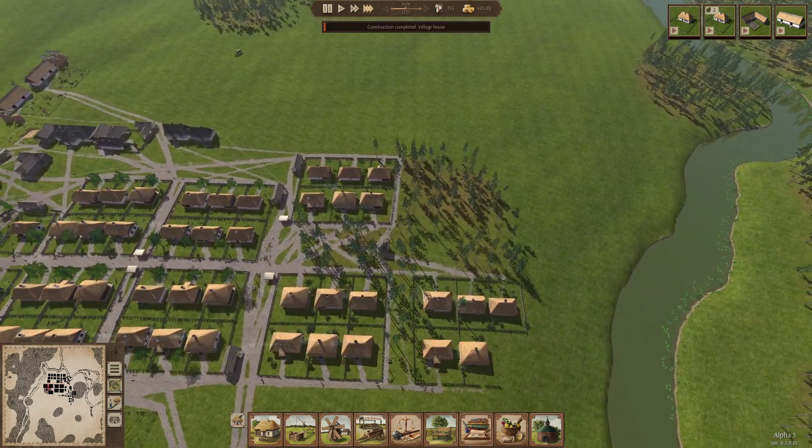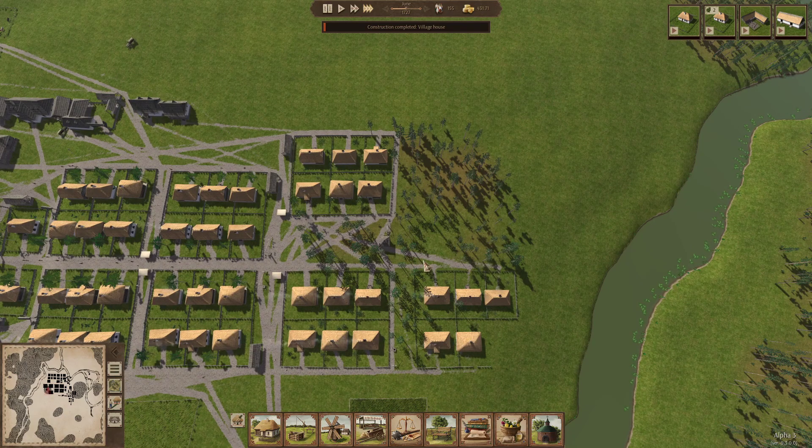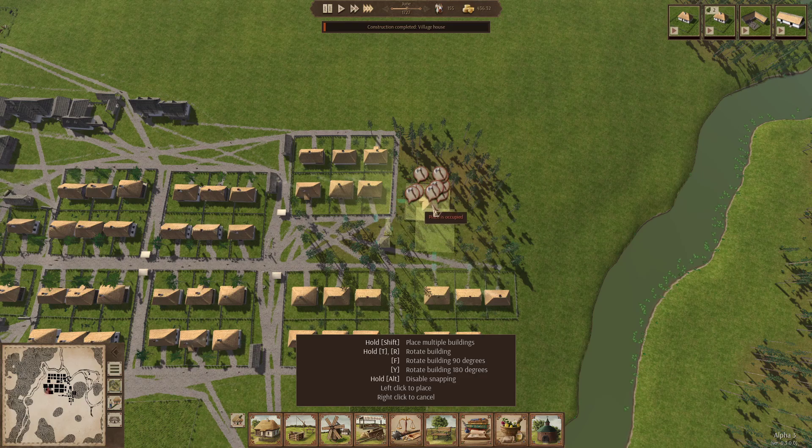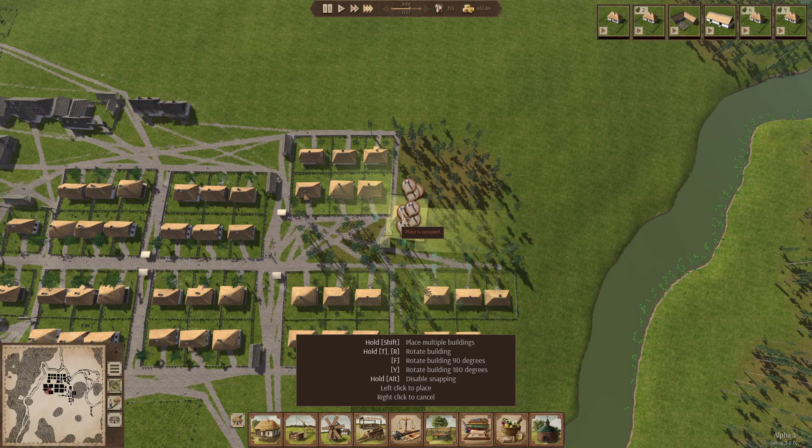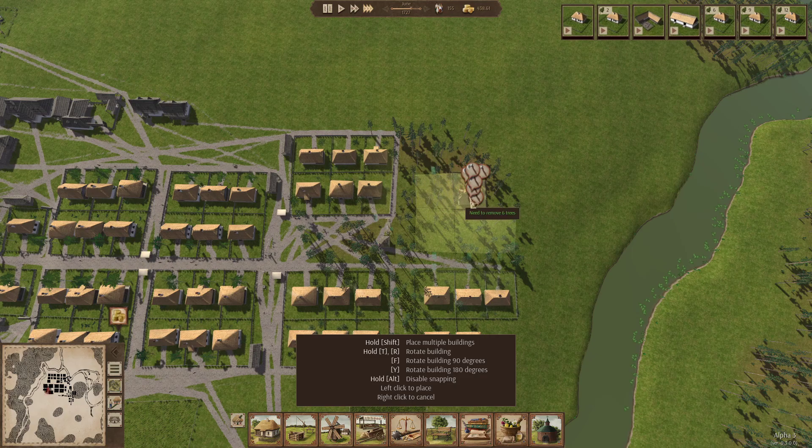We can have another market stall somewhere. Let's build another row of houses up here. This one's on a bit of a wonk - try and resolve the wonk. You can go there and you can go there, we'll go back to back. We've resolved the wonk... and made it even worse the other way. There we go, flatten it out. Next block is laid down.